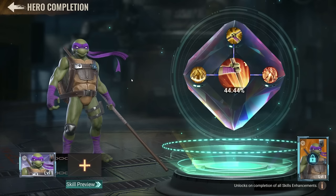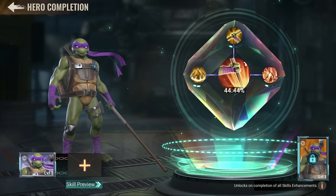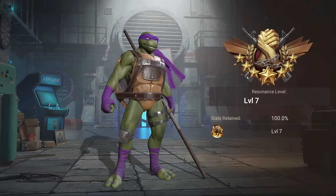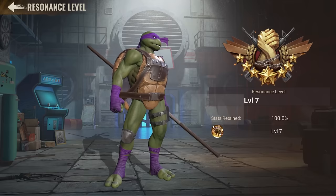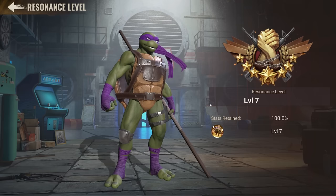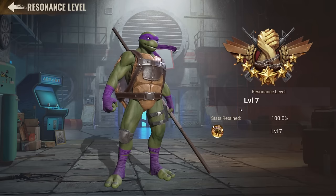You might be wondering why I didn't go for the skills and why I went for the resonated. Because you need to resonate this guy to level seven to be able to unlock the Splinter. Not only that, but the resonated on this guy is actually good — it adds final hero damage, final hero hunter damage, and amplification to hunter attack. Every single time I upgraded the resonated buff it actually made a difference when attacking.